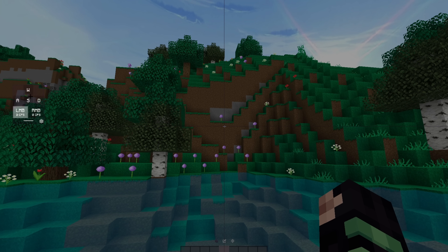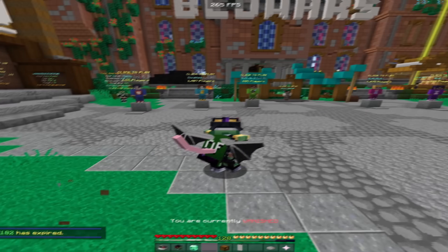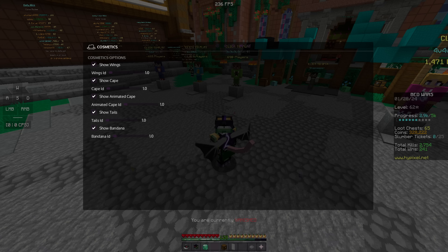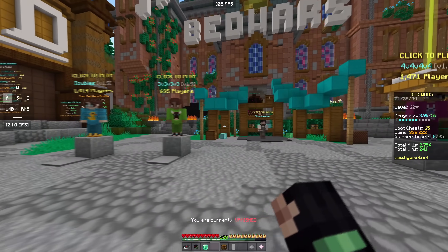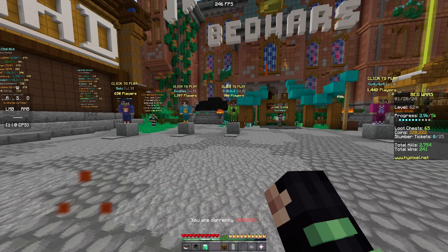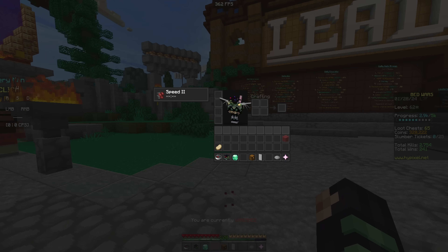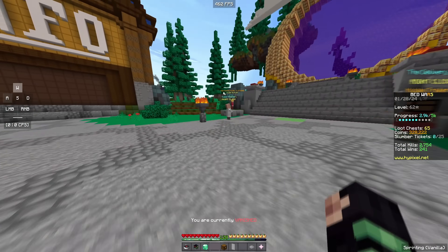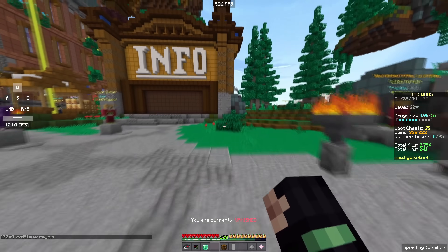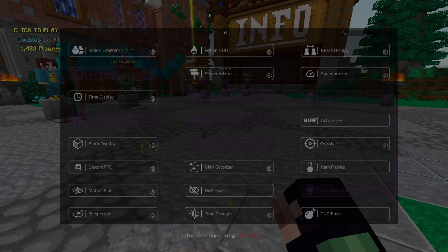There are cosmetics — I can show my cape. Wait, I got a bunch of free cosmetics I didn't even know about. I have a lightning cape, so I'm just going to have that on. The inventory has a nice little animation too. We've got keystroke mode, FPS mode — there's a lot of customization you can do to this client.